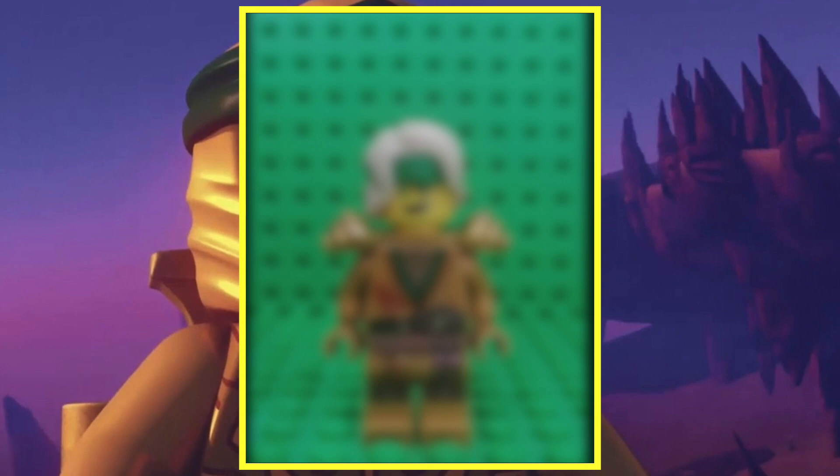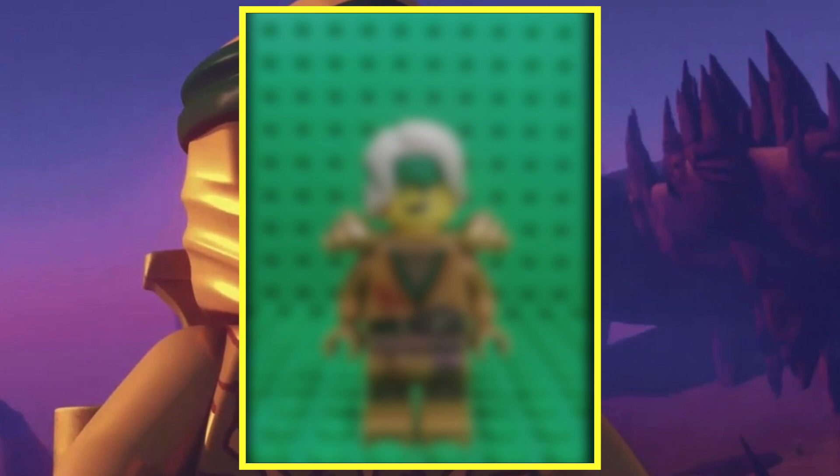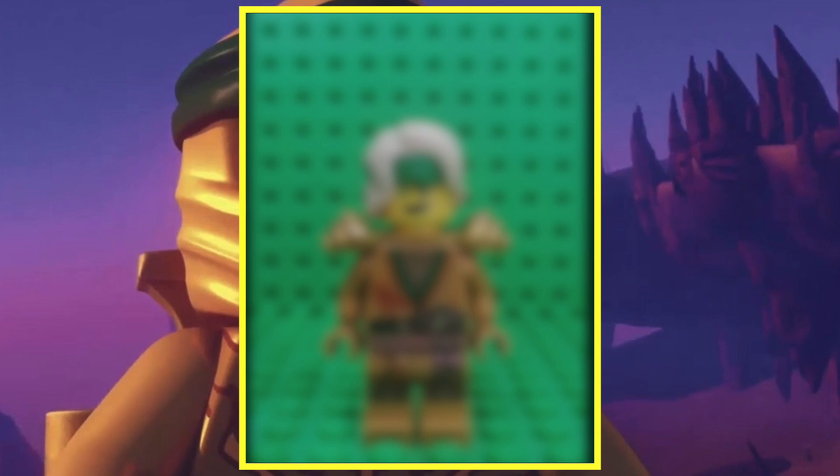Now nobody really expected much for Lloyd as he already has a golden suit and his main season was one where he turned gold, so we were just expecting that same golden figure again. But it looks like they're making another golden suit for Lloyd, and this one in particular is using that season 14 head and hair combo, which leads me to believe this is a season 14 version of the golden Lloyd minifigure.